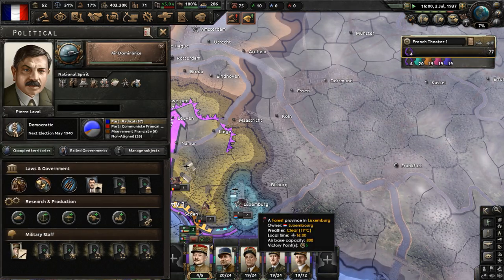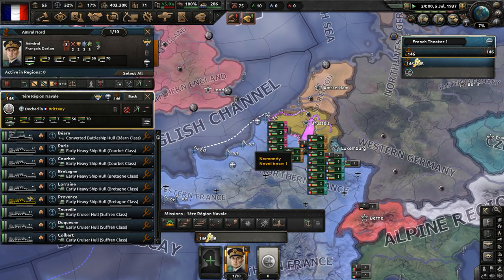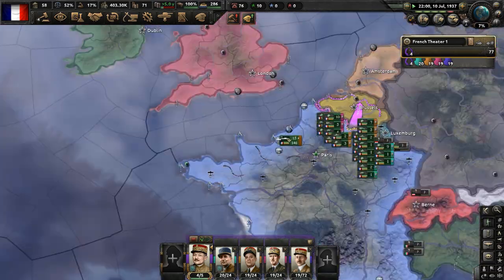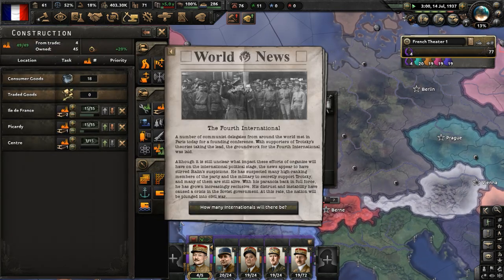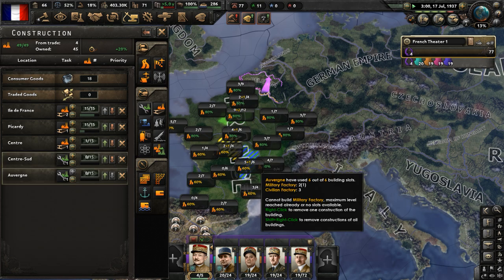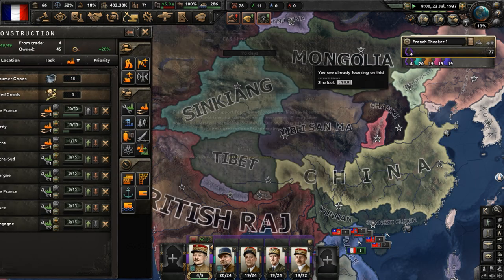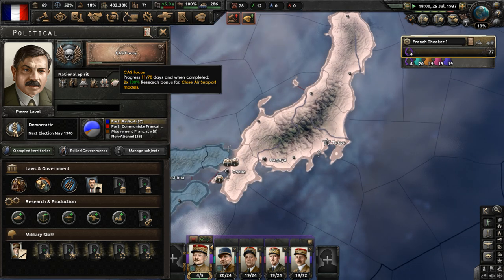Amelia Earhart circumnavigates the globe. Let me merge these units and move them toward the English Channel. I need to start researching naval invasion tech down the line. I also need to deal with a confrontation with the British Air Force soon. There's a civil war in Japan - democracy versus fascist, or at least non-aligned versus democracy. Let's get the CAS focus done - that will give us a 100% research bonus for close air support models, which will help us out.